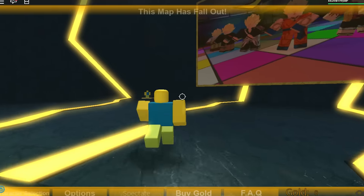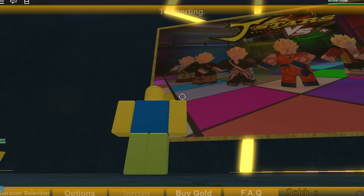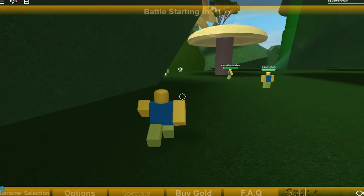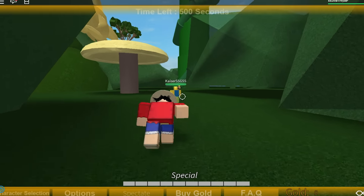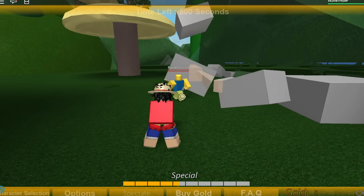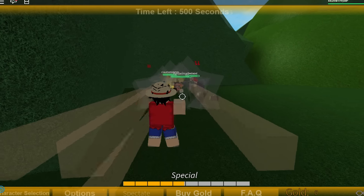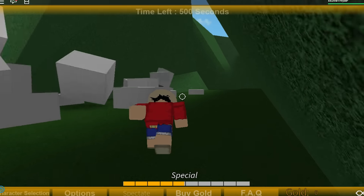This map has fallout — I don't know what that means. Four, three, two, one — am I Luffy? I am Luffy. This guy's not moving. You know what that means — hey dude, you're not moving, this is what happened to me so take it! There's a lot of things happening. If I do this, stand back, maybe I can hit him — nope, I messed up big time.